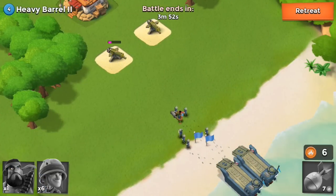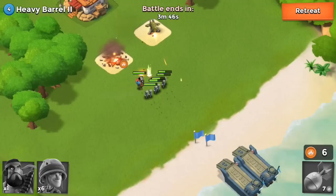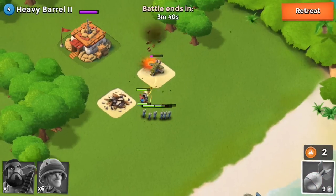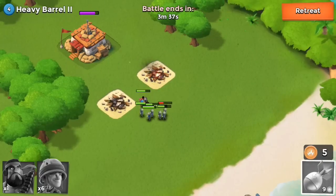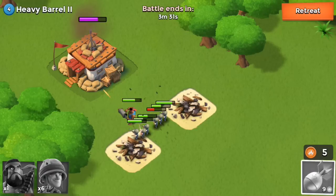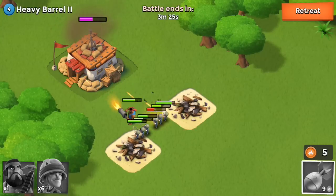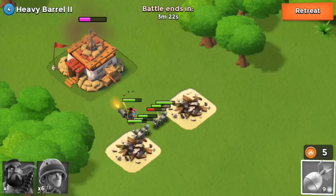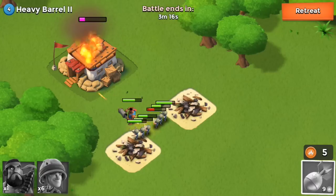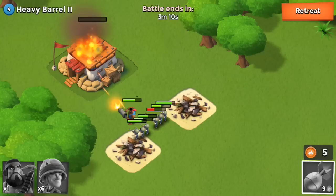As you can see, I dropped the Heavy first, but the other machine gun is still attacking my riflemen because it's on the other side. No need to worry though, because the machine gun is not that strong against riflemen — unlike the mortar or sniper tower. The sniper tower can kill a rifleman in about two hits, which is why you need to drop the Heavy first.